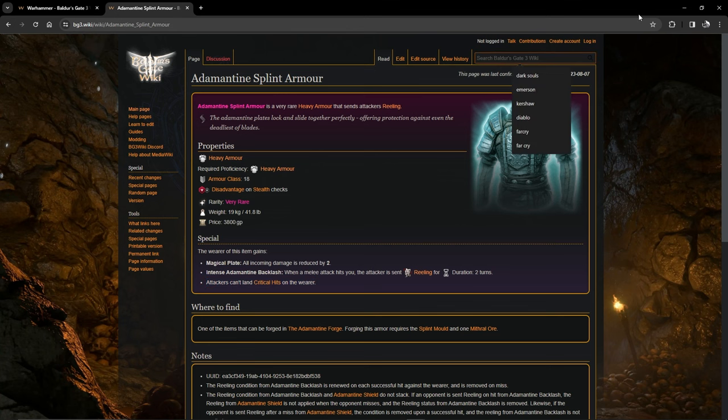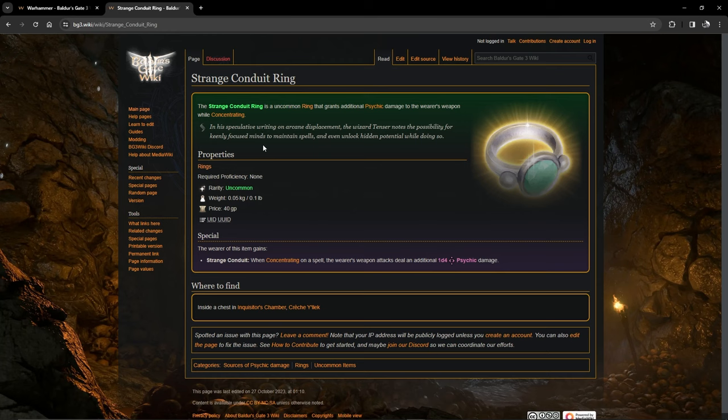Moving on to the mountain pass at the githyanki crash, you get the Strange Conduit Ring. When you are concentrating on a spell — like Hunter's Mark or Protection from Evil and Good — your attacks deal an additional 1d4 psychic damage.